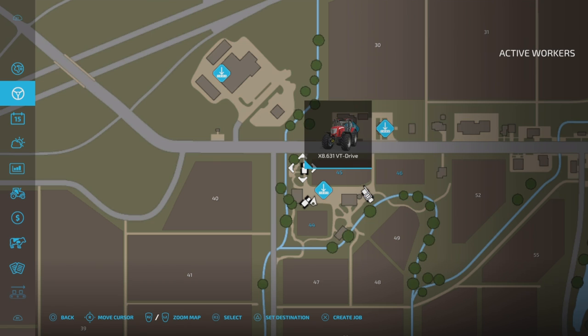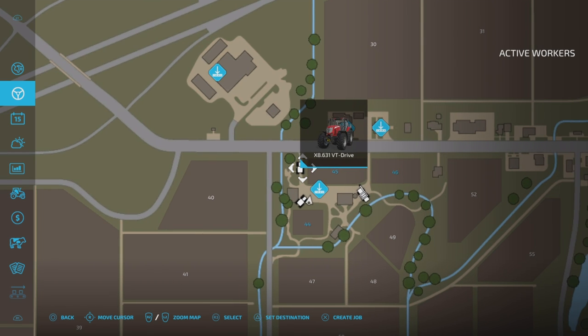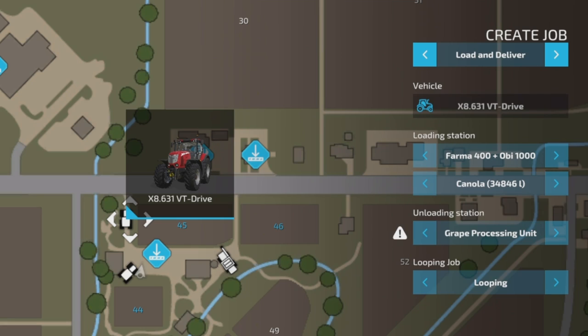I want to go to this one — so we're back on this again. This time we're going to 'load and deliver.' The loading station is my silo. What I want loaded is canola — that's all I've got in there. I can go through and pick what I want it to load. But I've got canola, that's what I want it to take. So it's going to my silo, collecting canola.